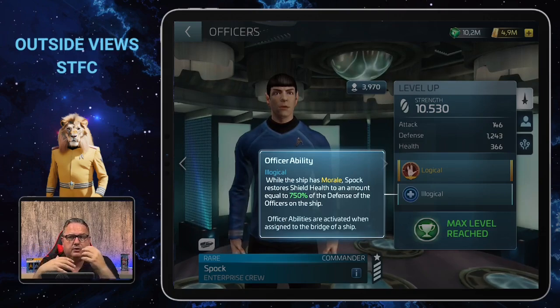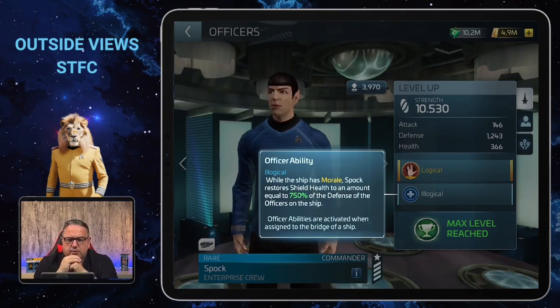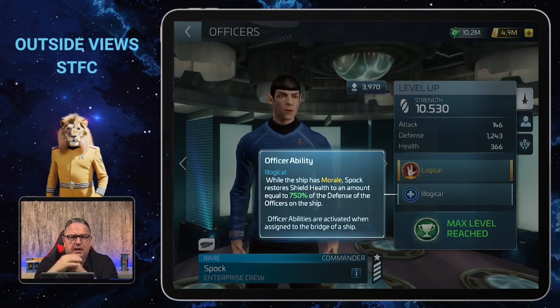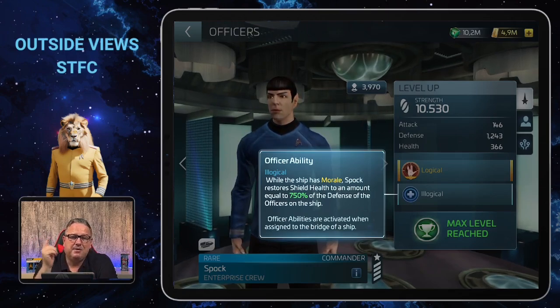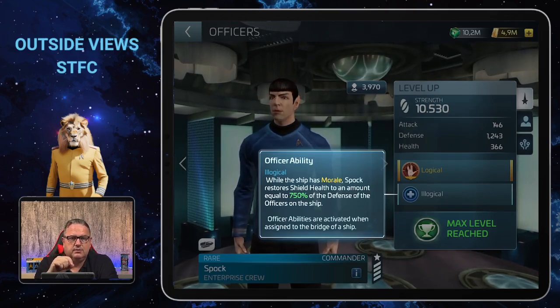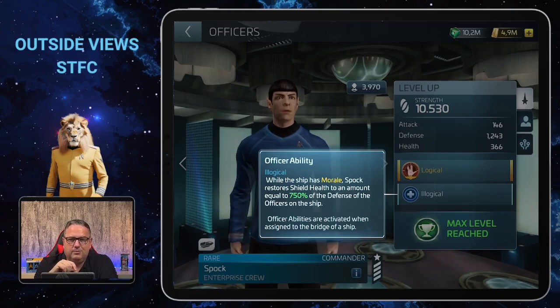You'll have him at higher levels quite early, and that's why he's so helpful. One important point to emphasize: you don't need him when you have the Enterprise ship itself. If you still use the Kirk crew from time to time on the Enterprise that's fine, but you don't need Spock because his shield restoration ability is already built into the Enterprise. So you can replace Spock with another officer then — this crew is only for other explorers before you have the Enterprise.